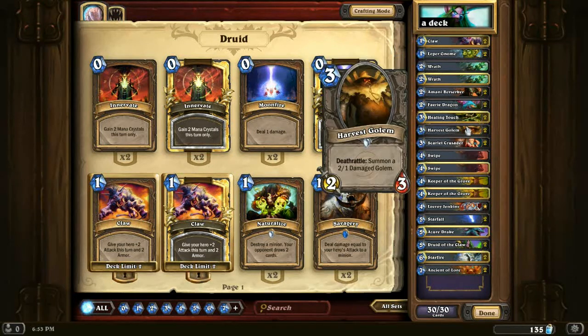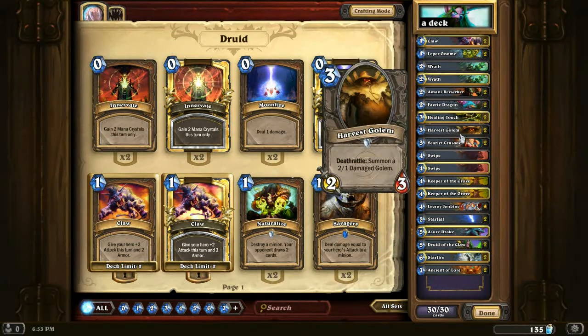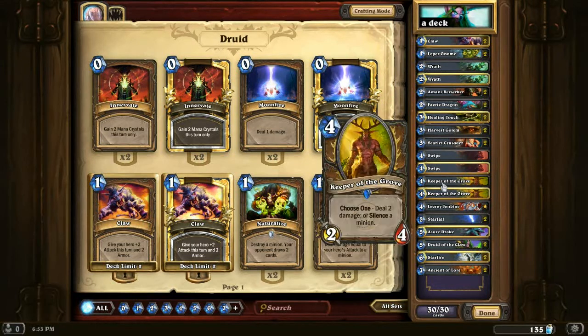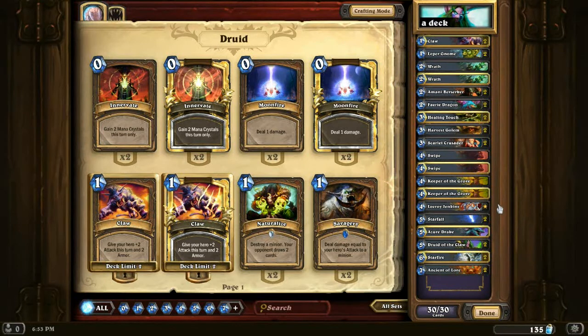Two Healing Touches because I am a noob and I need health. Harvest Golem sticks around, Scarlet Crusader sticks around. Swipe — obviously just very good. Keeper of the Grove, again, very good — good as Silence, good as two damage, dealing with Fairy Dragons.